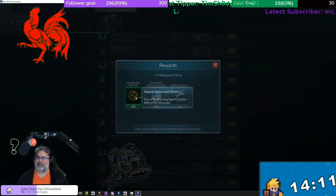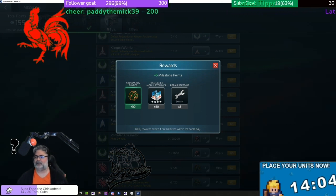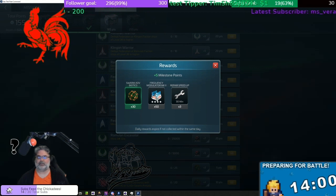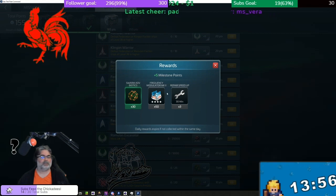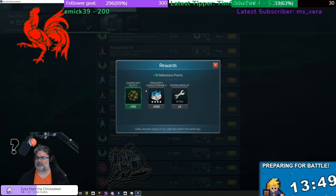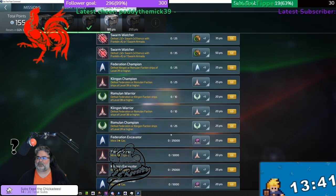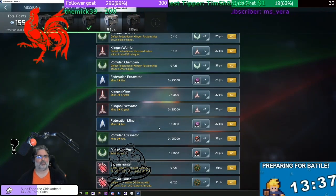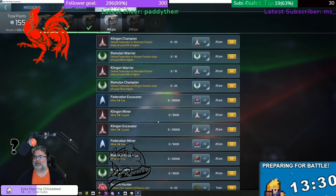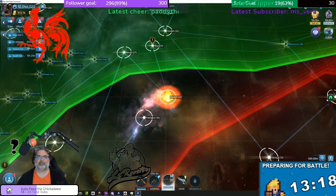With these new dailies, we're getting different rewards: Swarm Advanced Biotics, and the blue (second-level) frequency modulators instead of green ones - which you'll need for your Franklin A. The rewards total 150 plus 30 biotics, so 180 total. That gives us five different swarm dailies to work on, but still allows me to grind out the same 100 points from the level 32 dailies with my current Franklin. I was afraid I'd lose those, because I depend on those 100 points and sometimes race against the clock to complete my dailies.